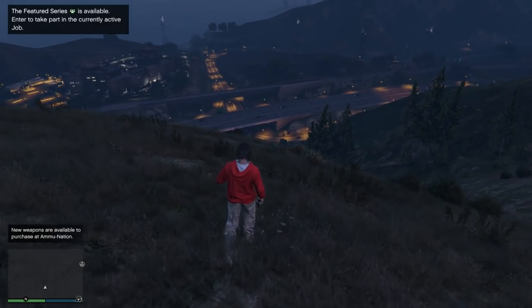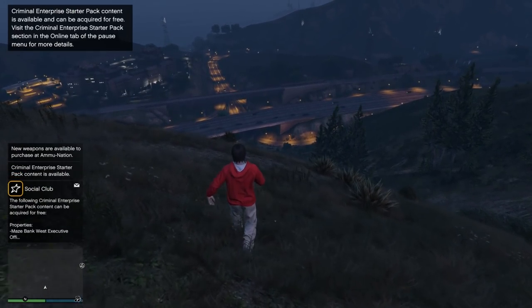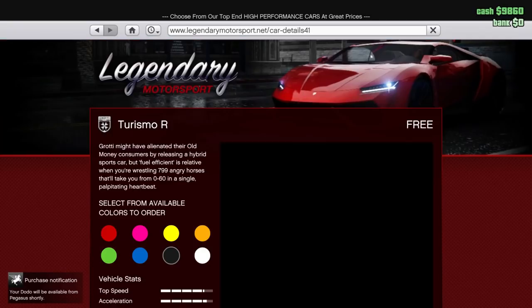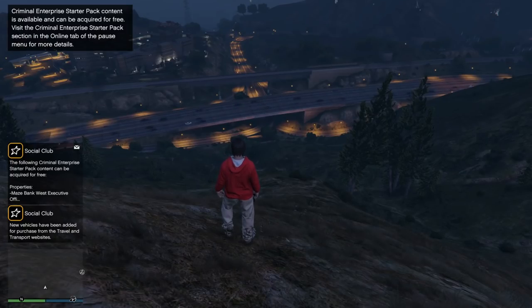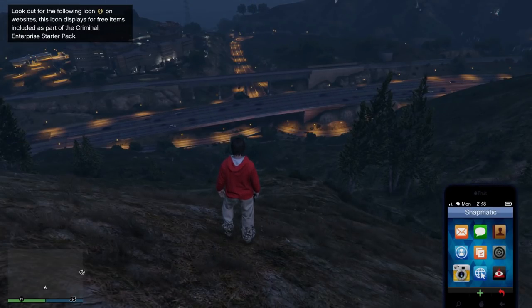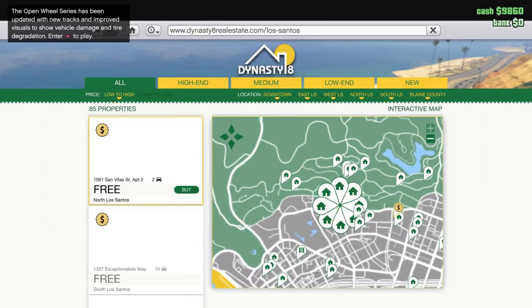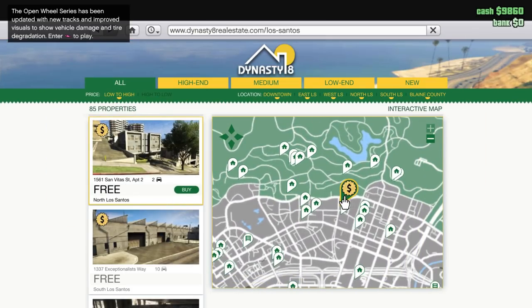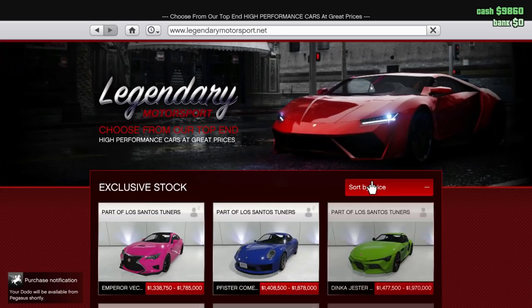After skipping the tutorial, you will appear on the map with $10,000. The first thing you want to do if you have the Criminal Enterprise Pack is to claim some free vehicles. You will also need a garage to store these cars, but it's also free. Just open your phone, go to the internet, check Dynasty 8, and claim the free garage — you can store up to 10 cars there. Then go to Travel and Transport and claim your free vehicles.